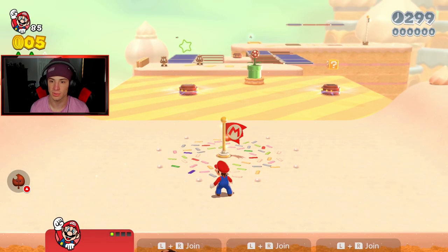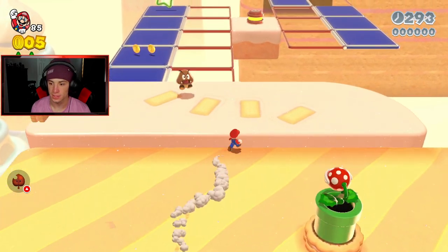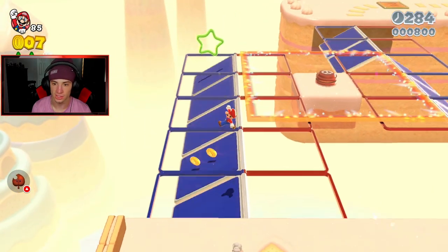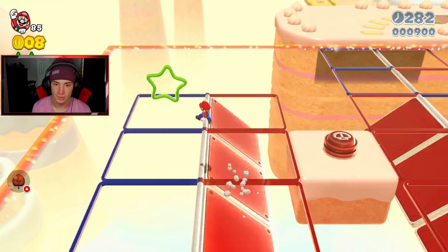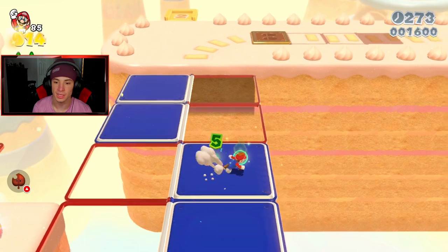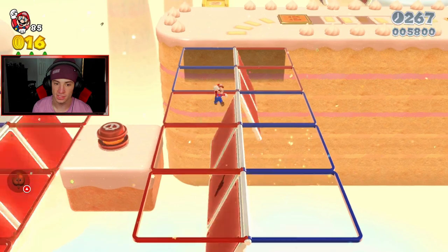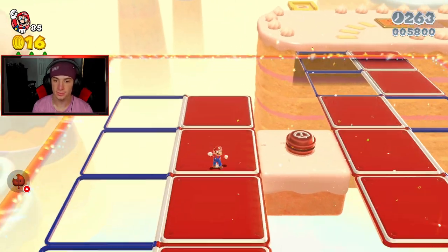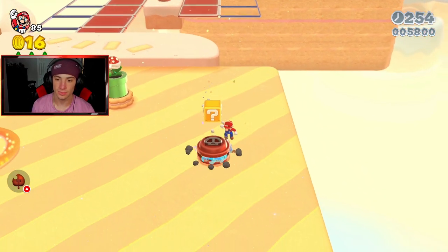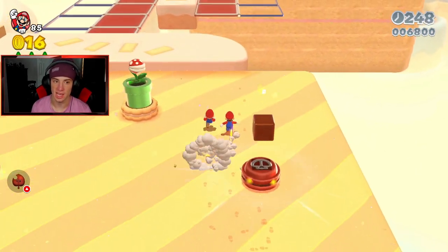I got a checkpoint. There's a cherry — I'm going to get the green star before I get the stamp. We already went down the pipe, so we have that second green star. I'm going to get the green star first before the stamp, since dealing with the cherry guys and those switches is a pain. I'll go get my cherry power-up. Now we just need to make it.